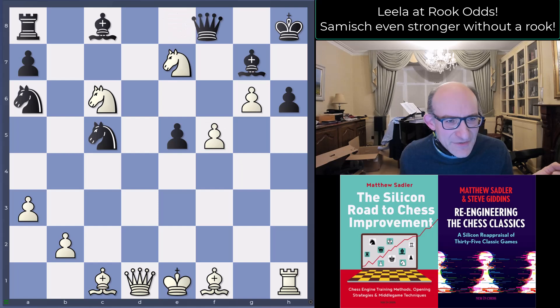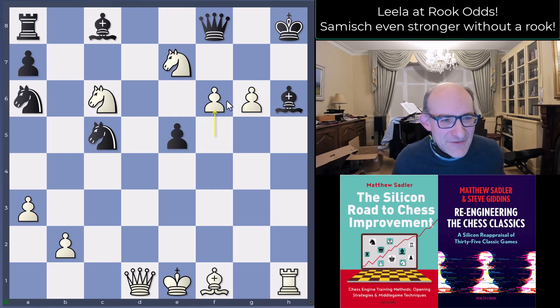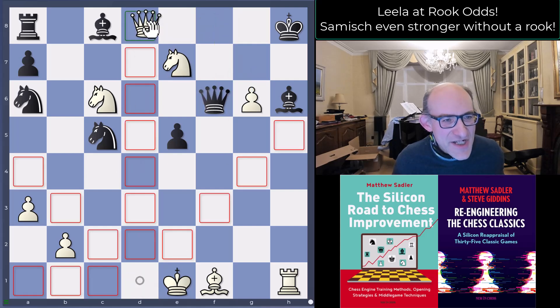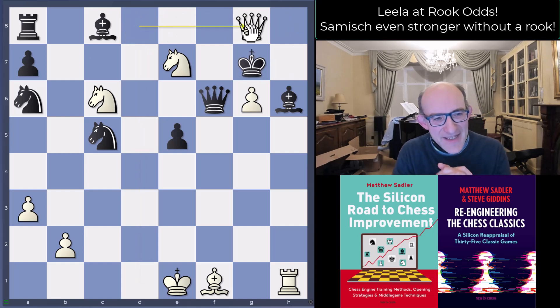Black tried to keep it tight at the back, but that was never going to succeed. Bishop h6, takes, then f6 — a very nice threat of g7 — and black played queen f6. Then queen d8 check and black resigned, because after king g7 queen g8 is checkmate.